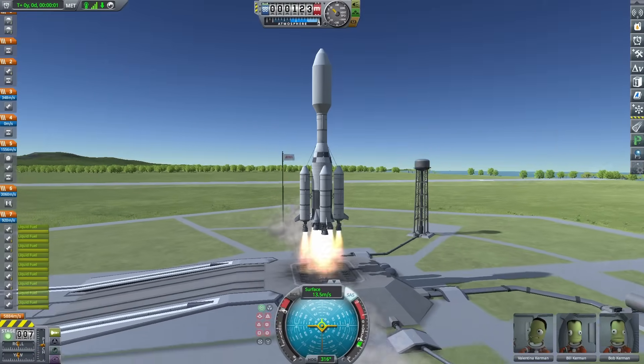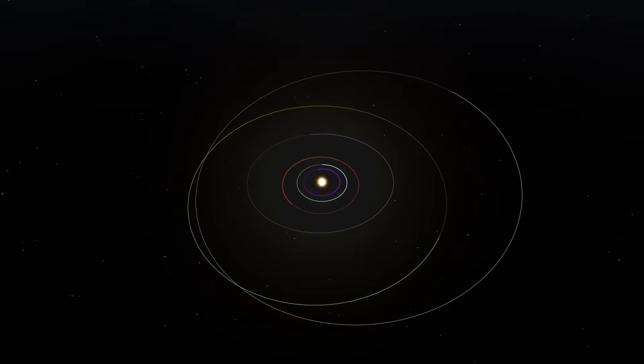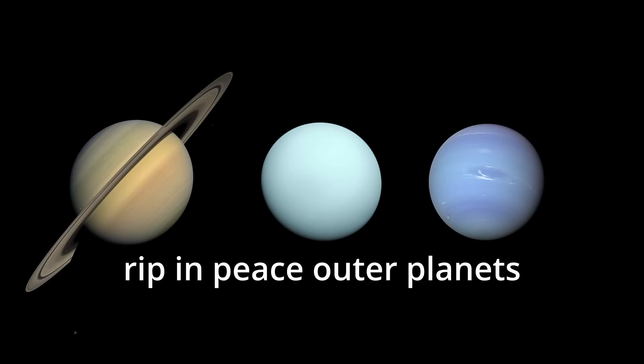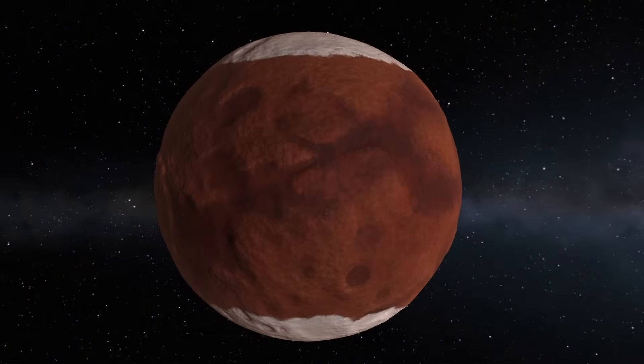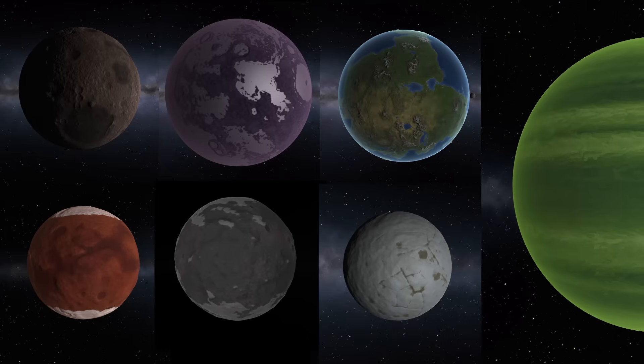Kerbal Space Program is a rocket building and spaceflight simulator in a solar system that is, at a glance, quite similar to our own — at least if you ignore the absence of Saturn, Uranus, and Neptune. Some of the sizes are different, planets may be different colors, but overall the five planets and two dwarf planets in the game are pretty much equivalent to their real-world counterparts.